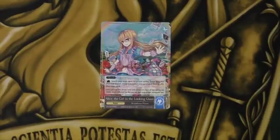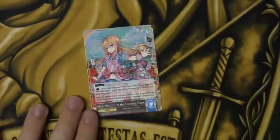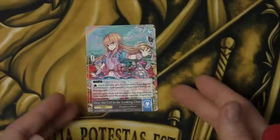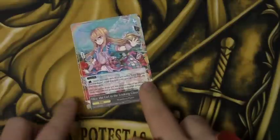Hey there guys, DMO73 here, bringing you the second deck profile of the day. This is the Alice the Girl in the Looking Glass — Ryan's Alice Saint Sages deck. So let's get right into it.